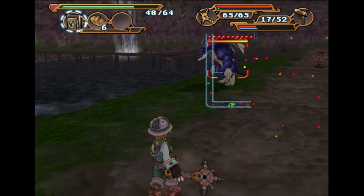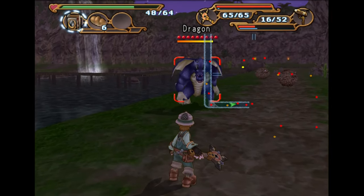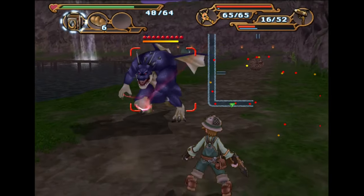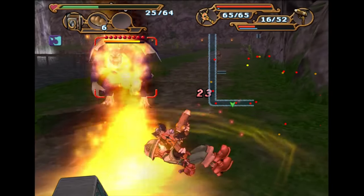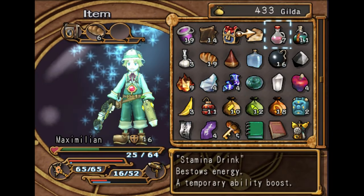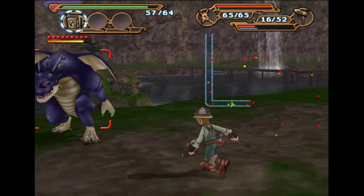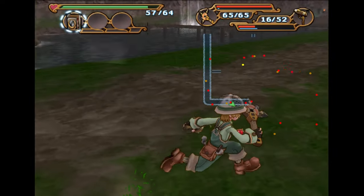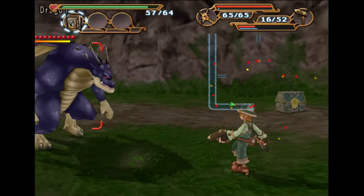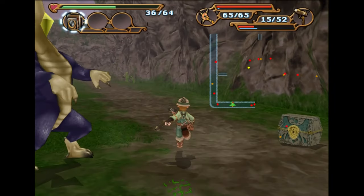We've got an enemy dragon over here. Let's just shoot him once to get his attention. We just have to wait for him to chuck a fireball at us. We need to get a picture of the fireball coming out — I don't want Max to die, so I'm just going to drink some water and eat a piece of bread. You just take a picture of him spitting out the fireball and that's all you've got to do.